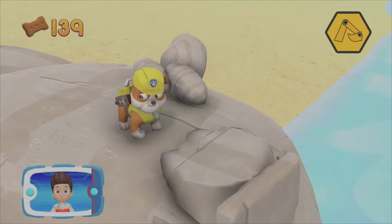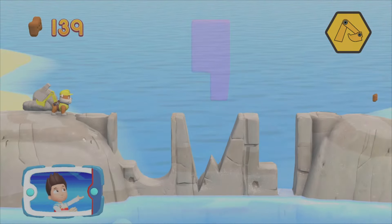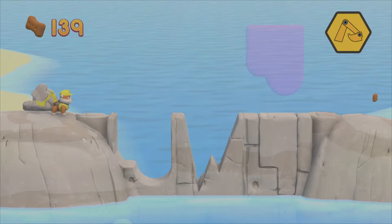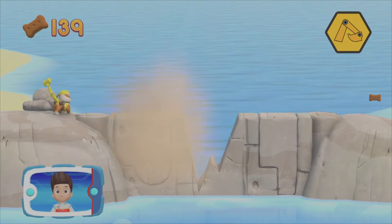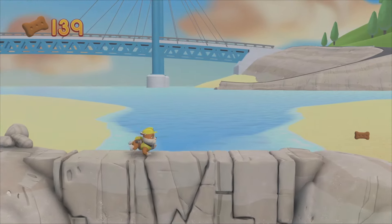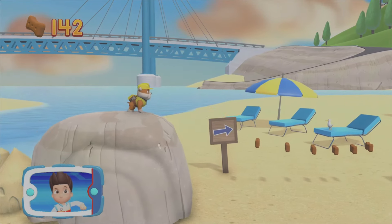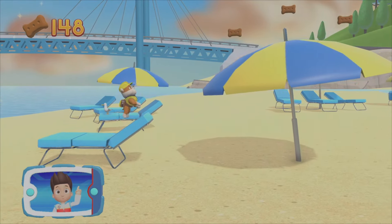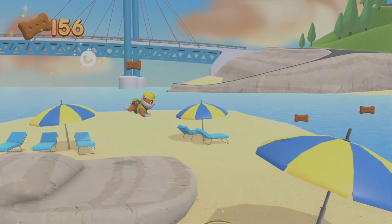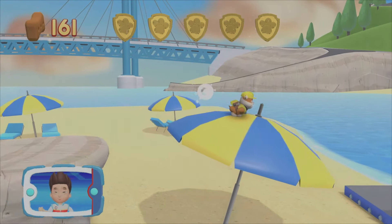Try a paw fist! Help Rubble to move the rocks into the right spot. Perfect! Way to go! The sea turtles need help from Rubble and you to repair the path back to the bay. There's a golden paw print close by. You found a golden paw print! Find all the pup treats that you can!